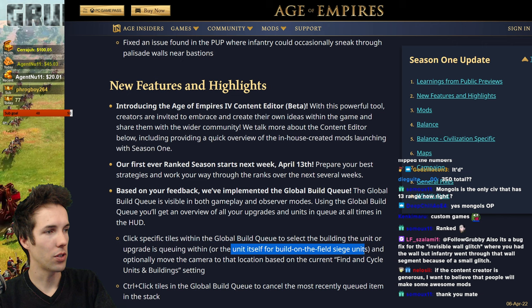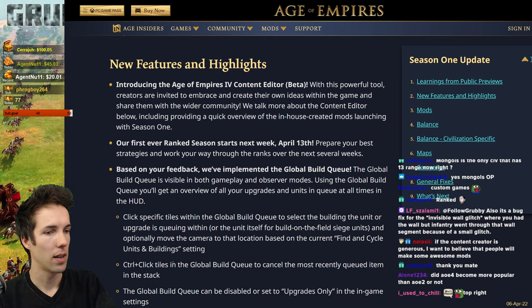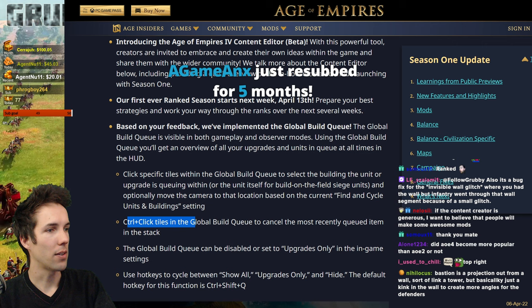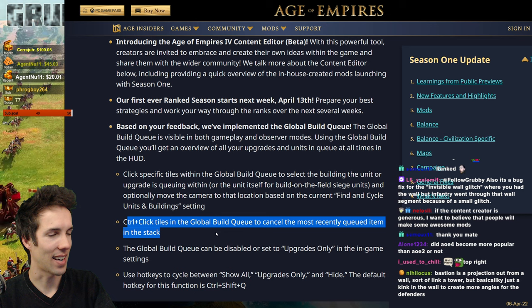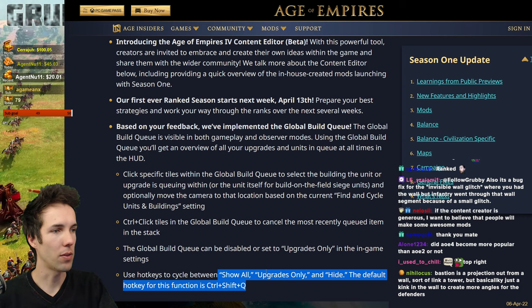Or the unit itself for build-on-the-field siege units. Optionally move the camera to that location based on your current camera cycle setting. Global Build Queue can be disabled or set to upgrades only in the in-game settings. Control-click tiles in the Global Build Queue to cancel the most recently queued item in the stack. Wouldn't it be nice if you could cancel one of your choice, not just the most recently queued? The default hotkey to cycle between show all, upgrades only, and hide is Control-Shift-Q.